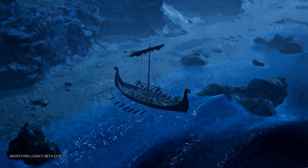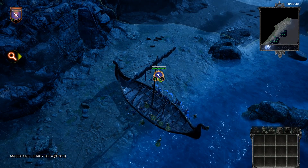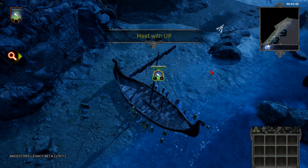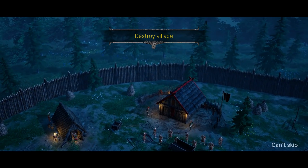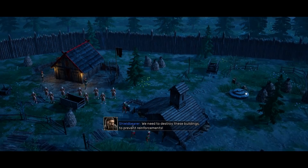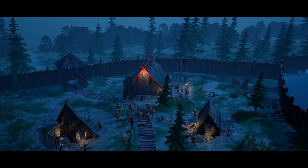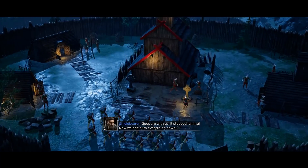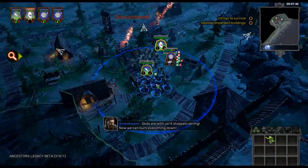In the first mission, Ulf Ironbeard was blown off course by a storm while invading the Kingdom of Northumbria. They land near the Anglo-Saxon town of Bambara which is heavily fortified. After assaulting the camp and burning it to the ground, Ulf is eventually overpowered by a counterattack and forced to retreat into the woods with what little remains of his army. This mission introduced some basic principles, but also revealed that there's a wide variety of depth when it comes to each unit.